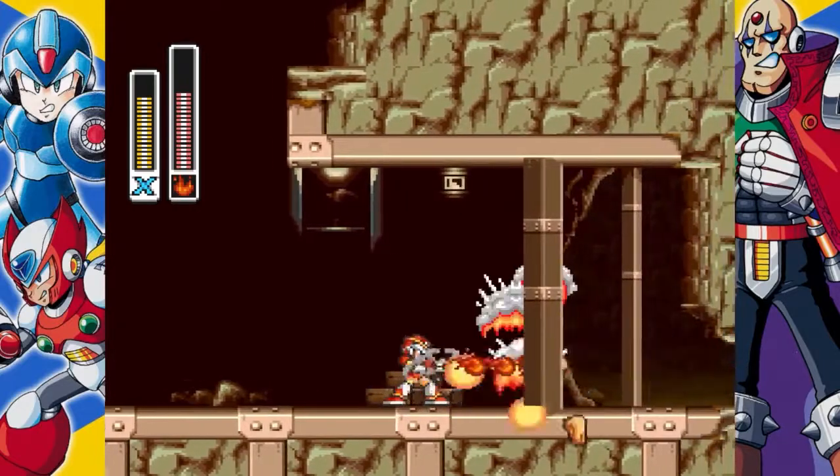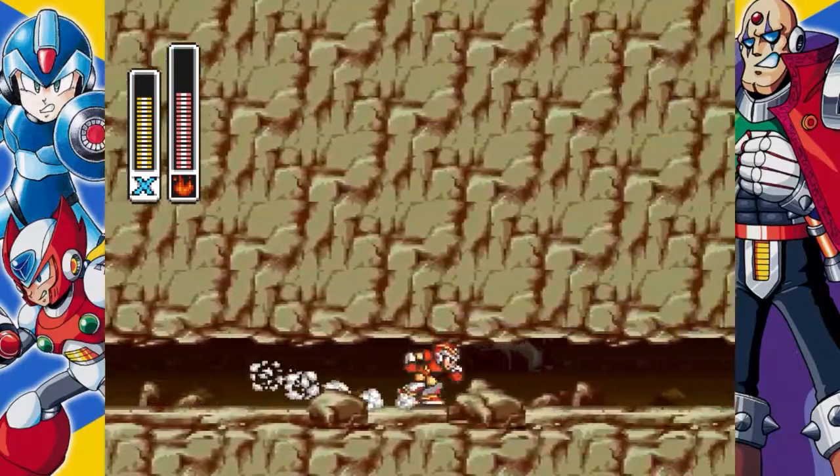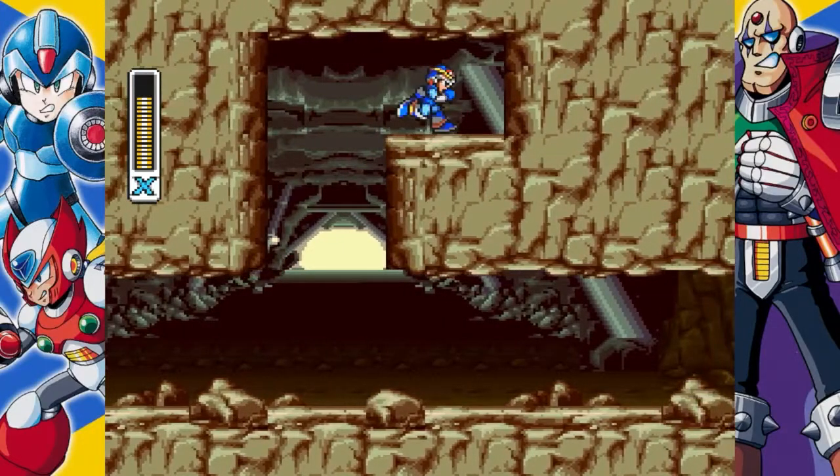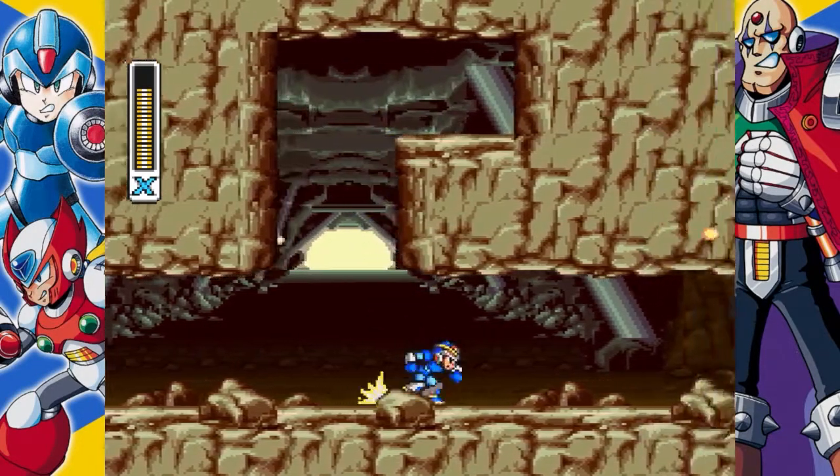After the long fall, use fire wave again to destroy another mole boar so you can wall jump up for an easy heart tank, the fourth of eight. If you don't destroy the mole boar before it reaches the heart tank, you'll have to repeat the level.